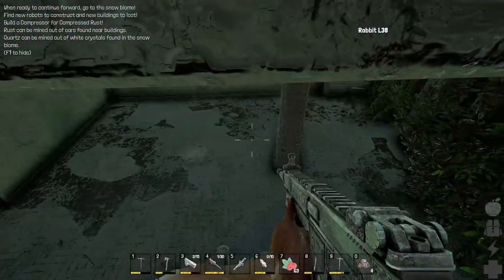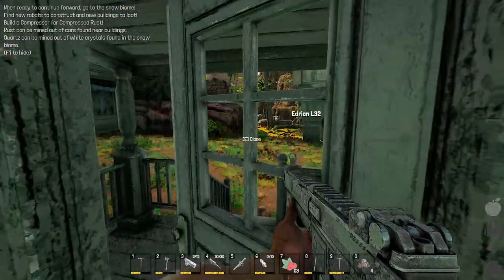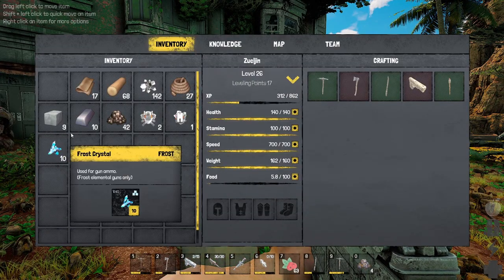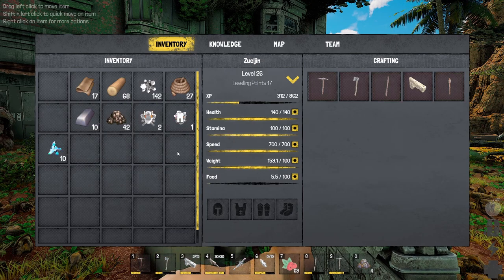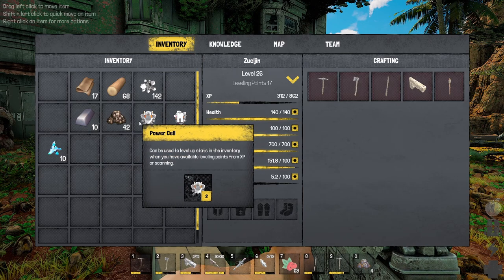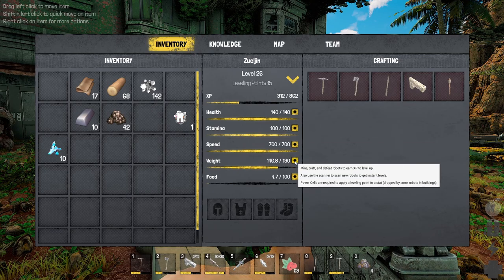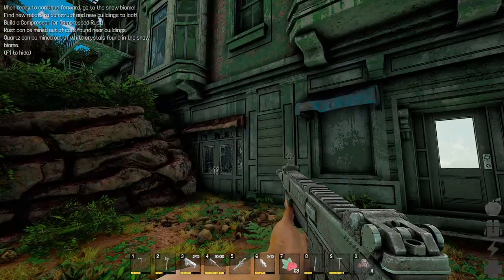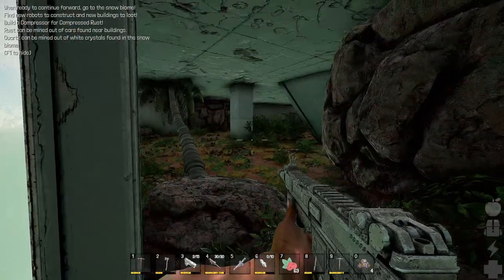That assault rifle ain't playing around. Let's reload and check out the next building. Oh, I'm overweight now — not good. I could drop some wood and twine since those are easy to get. Power cells — I did get some power cells from him! So you get power cells just from killing them? What in the world is this?